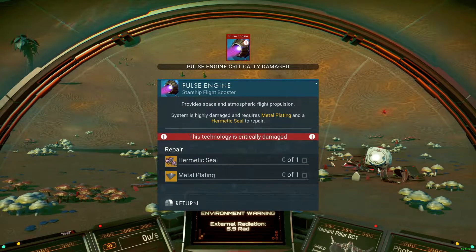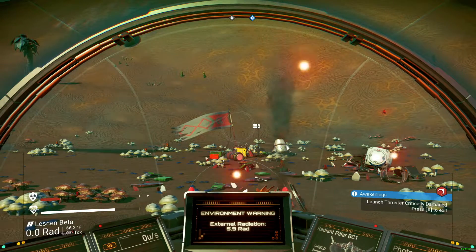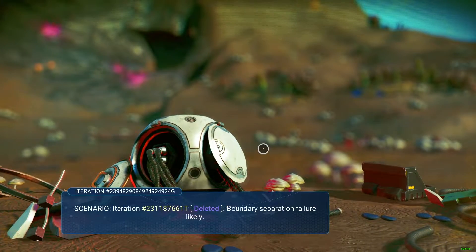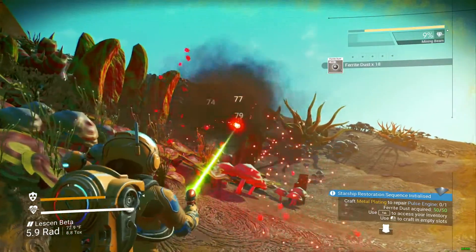There are a few things left to do. I need to get the ship back online, so I need to create metal plating — that's part of the recipes to fix it. So I shoot some rocks again. I talk with a beacon and then head back to my ship to recharge my suit. Later, I shoot some more rocks, kill some more plants, and create a metal sheet.